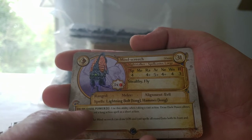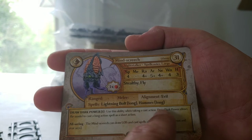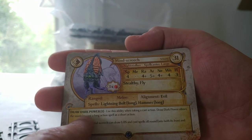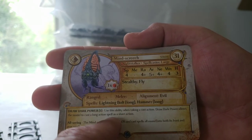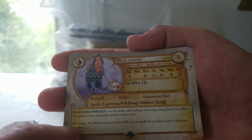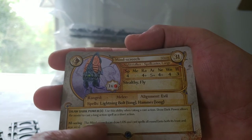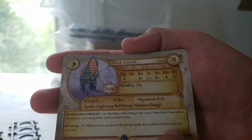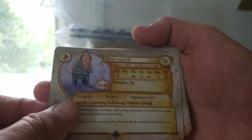His special ability, Draw Dark Power, costs 1. Use this ability when taking a cast action — it allows the model to cast long action spells as a short action. That's awesome, considering both of his spells are long actions. And then his other ability is All-Seeing: the Mind Screech can draw line of sight and cast spells into both its front and rear arcs. And you don't have to pay power for that.